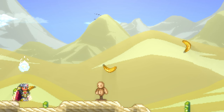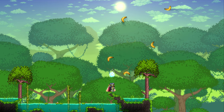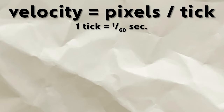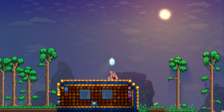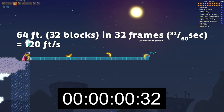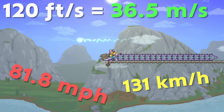We also need to find out how fast the Terrarian can throw these bananas. Luckily, we have the internal velocity value of the banana rings, which is 16. As I've mentioned in previous episodes, we can extract a real-world speed by multiplying by 7.5 to get feet per second — because velocity is pixels per tick, and given 60 ticks per second, 16 internal pixels in a block, and 2 feet in a block, we simplify to velocity times 7.5. So 16 times 7.5 is 120 feet per second, which is 36.5 meters per second, or 81.8 miles per hour, or 131 kilometers per hour — just faster than highway speed.